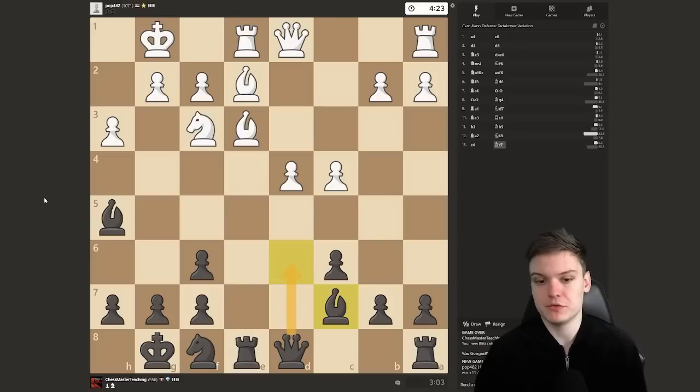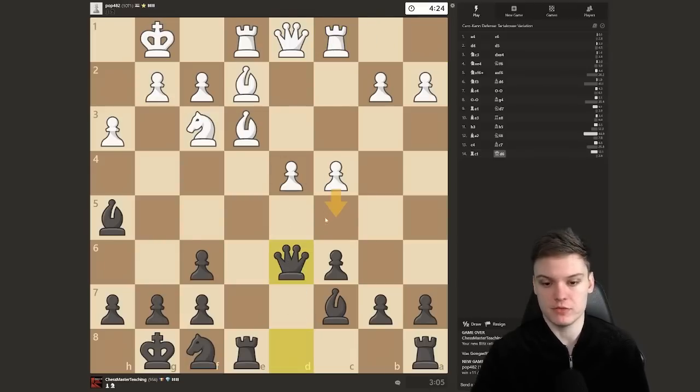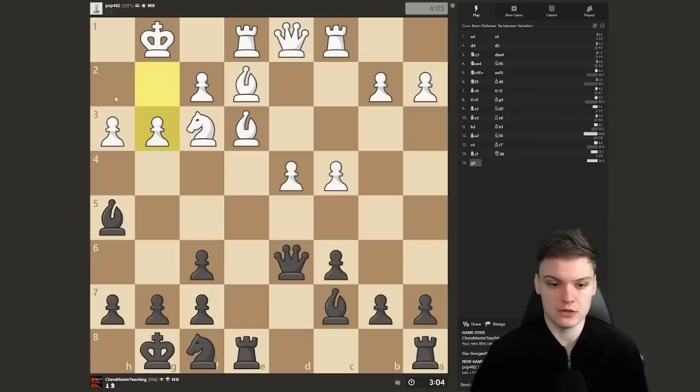White is going for c4 — we don't really care. I'm just going to go for queen d6 anyway. If they play c5, we're happy with it because it weakens d5. Now we are creating a threat of taking followed by queen h2 check. Expecting the opponent to either do c5 or to play g3 — those are usually the most common ways to react. If he ignores it, we usually get a very good position once we infiltrate with the queen.